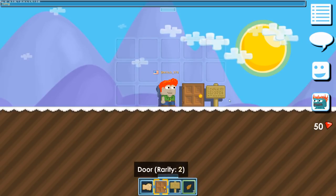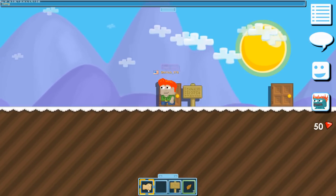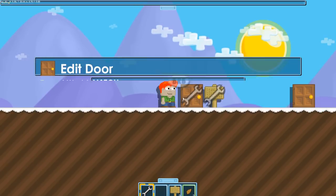Now let's build another door nearby. We can use the wrench to edit not only the world but the targeted door on the desired world as well.